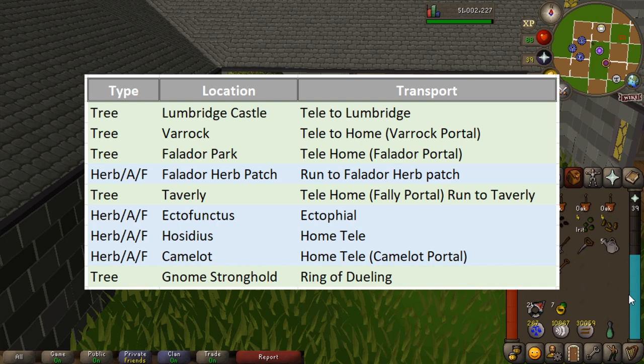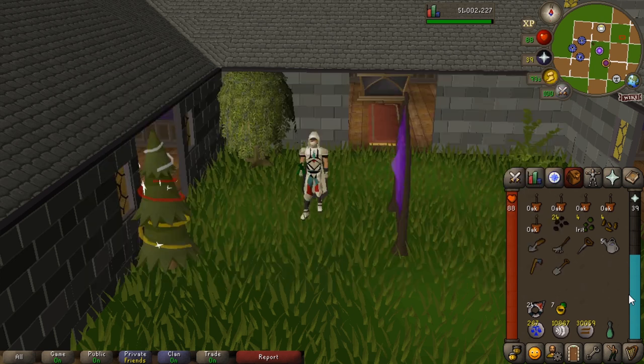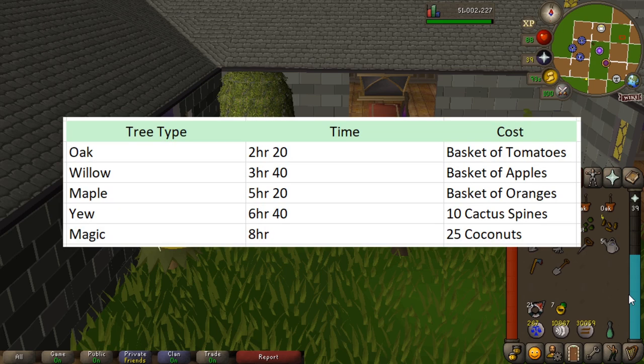That's the end of the short farm run. You won't be doing the tree patches every single time — herb patches are normally every hour to an hour and a half. For trees: oaks take 2 hours 20 minutes and you pay the gardener a basket of tomatoes; willows take 3 hours 40 minutes and you give a basket of apples; maples take 5 hours 20 minutes with a basket of oranges; yews take 6 hours 40 minutes and cost 10 cactus spines; and magic trees take 8 hours and cost 25 coconuts.